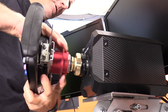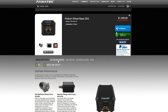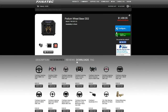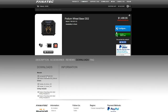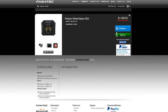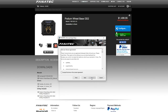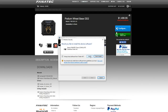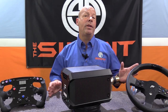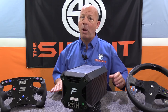For the software, start by going to the Fanatec website and specifically to the Podium DD2 wheelbase page, then click on the downloads tab. You'll want to grab the quick start guide and the manual for reference, and then get the driver for your operating system. Install the software, go through the steps, give Windows security access to finish, and when completed your Podium will be ready to use in your favorite sims. You will need to go in and remap your controls.